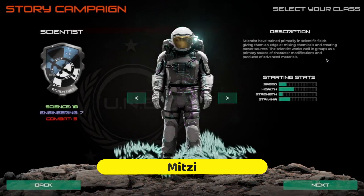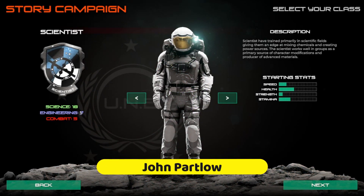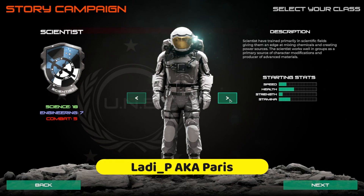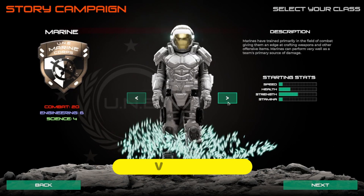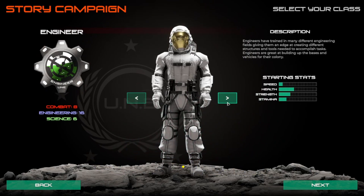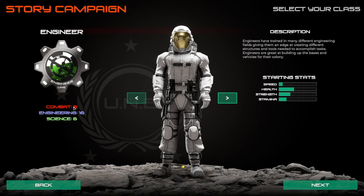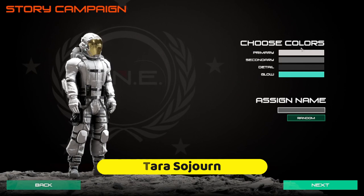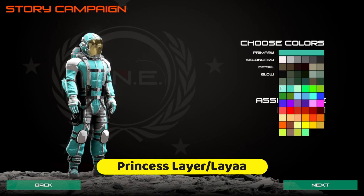I'll do a new character so I can show you all of it. You've got Scientist - 18 science, 7 engineering, 5 combat - and it shows your speed, health, strength, and stamina. All these things can be leveled up as we progress. We have Ranger, Marine, and Engineer. I want to go with the Engineer - good health, good strength, good stamina. Combat's not great but we can level that up.